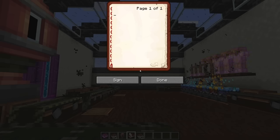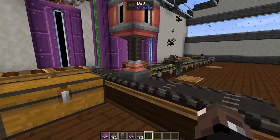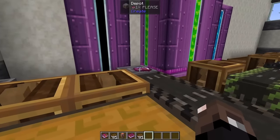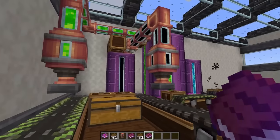With ink, you can actually copy written books. If I go ahead and write a book, I can right-click that on the printer, throw a book on our belt, and it will press down on there, printing our book. We now have our written book that we can distribute and have as many copies of as we want.